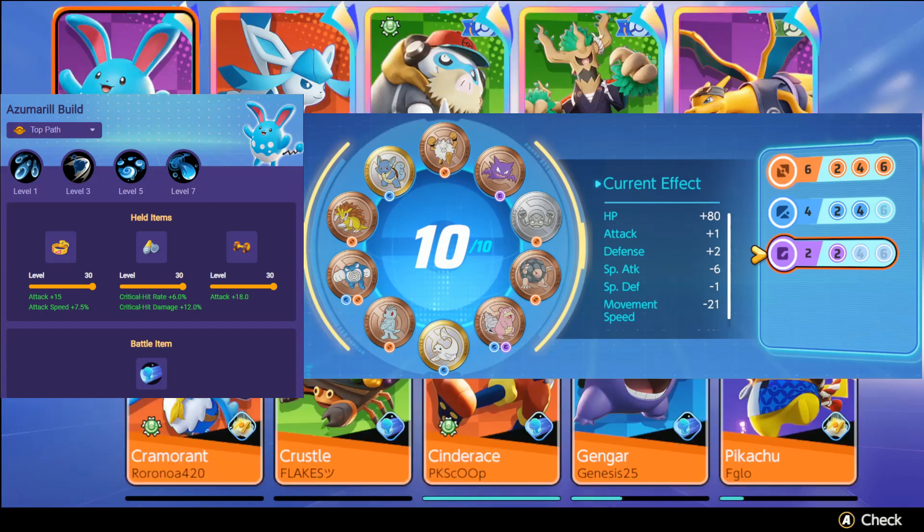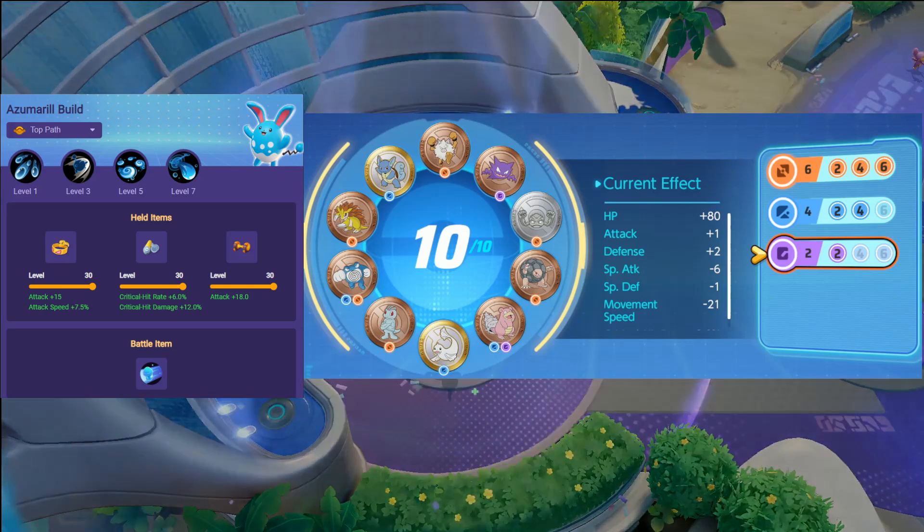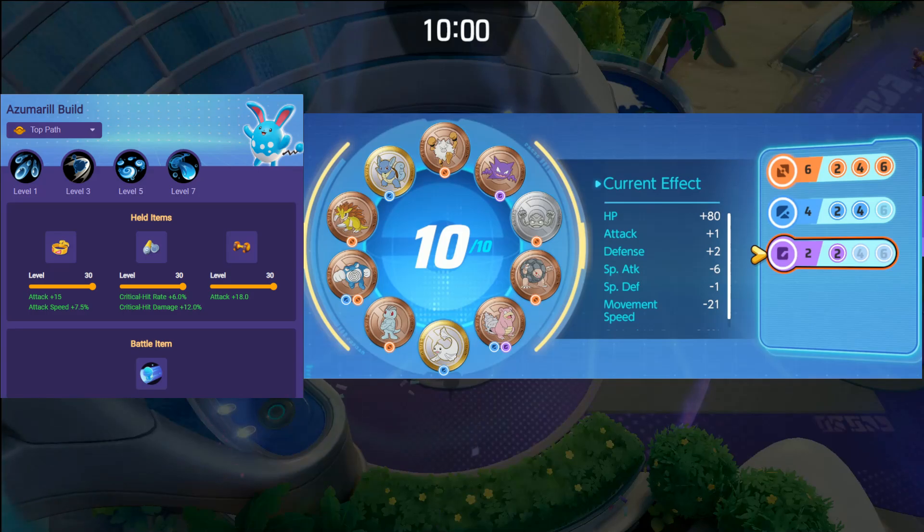Yo what's up trainers, Sam here bringing you another episode with Azumarill gameplay. Azumarill is a very strong Pokemon for solo queue, due to how much damage it does when enemies are isolated. A lot of times since it's so hectic, people are never grouped for the majority of the time. In this game, you'll see how fast I get my stacks and destroy my opponents.